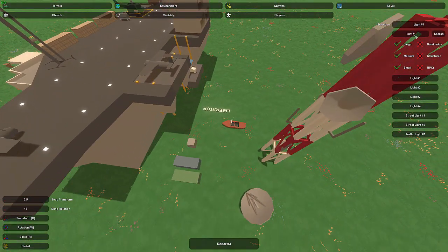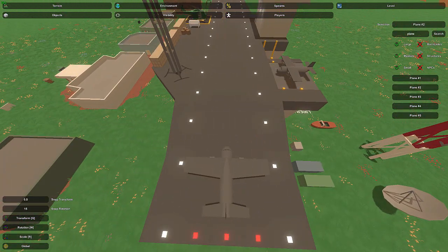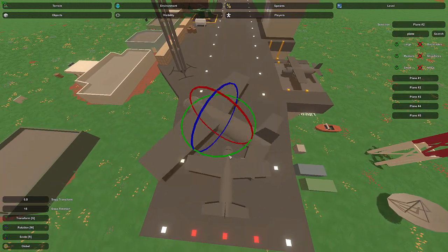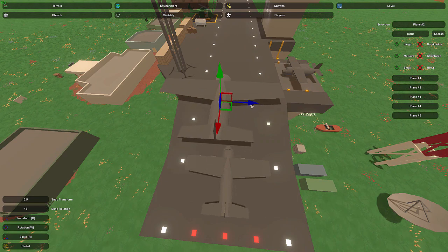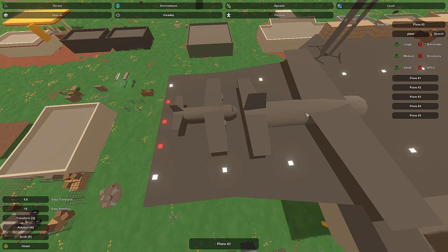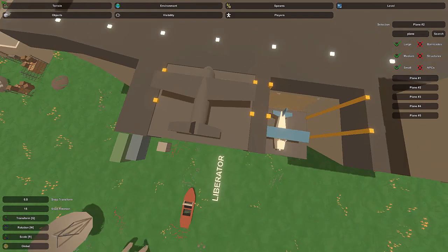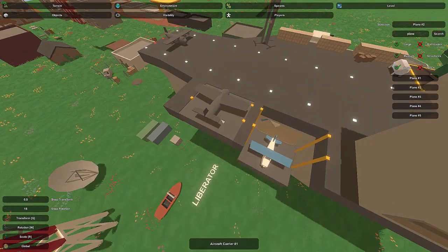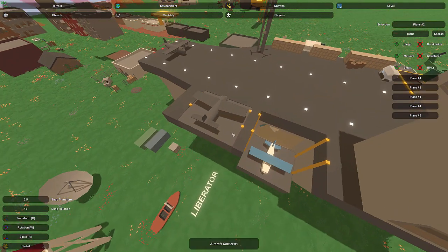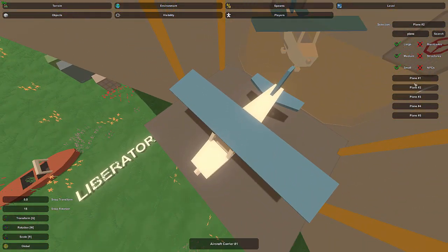I've got a plane on deck — I'm using plane number two, though normally this plane is a lot larger. I used the scale tool to make sure it fit on the up-and-down ramp. This ramp is really important because it's how the planes get from inside the hold of the ship up to the surface, so you need to make sure they fit on it.